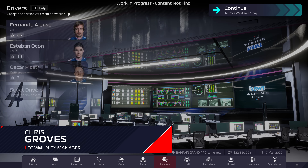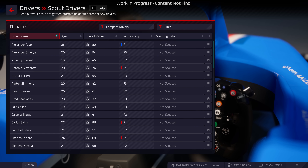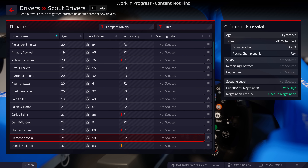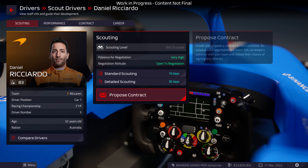Let's begin with your drivers. It's up to you whether you stick with your lineup of drivers or search the market of real drivers from the F1, F2 and F3 grids for a replacement. Each driver has a number of ability ratings and a contract cost. Drivers of another team will often cost more than free agents as you'll need to buy them out of their existing contract.